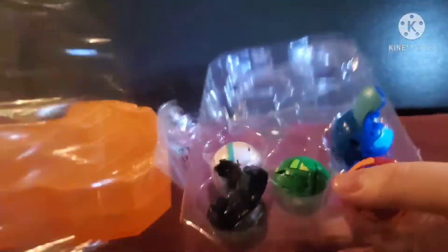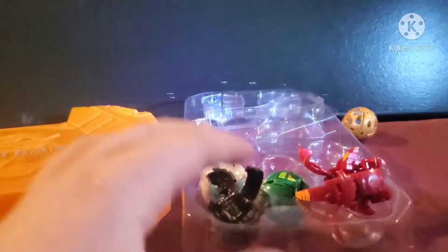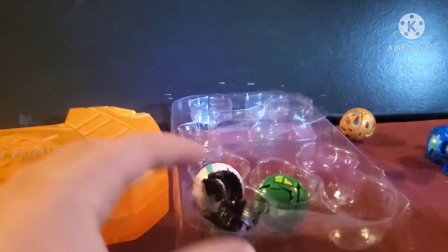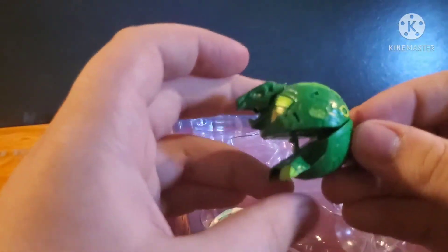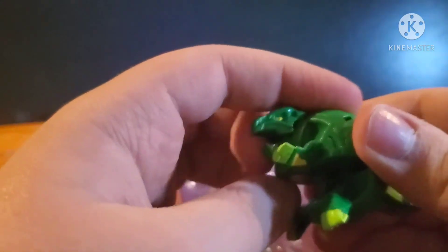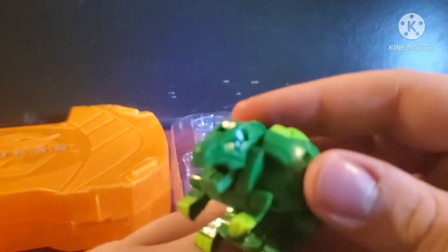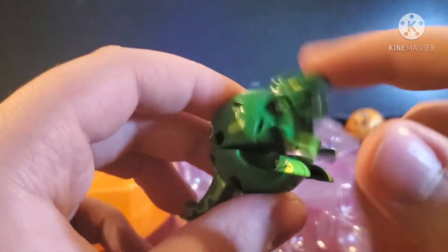Everything has just popped itself open, that's cool. First up is Aquos Haderus — already own it. Iris Dragonoid, the classic look — really neat looking guy, I like him, pretty cool. And then Darkest Nyllus. Oh yeah, Ventus Trox — I don't have a Ventus Trox core from Battle Planet, so that's real neat. He's a cool little dude, I like his little tail, kind of looks like Pac-Man.